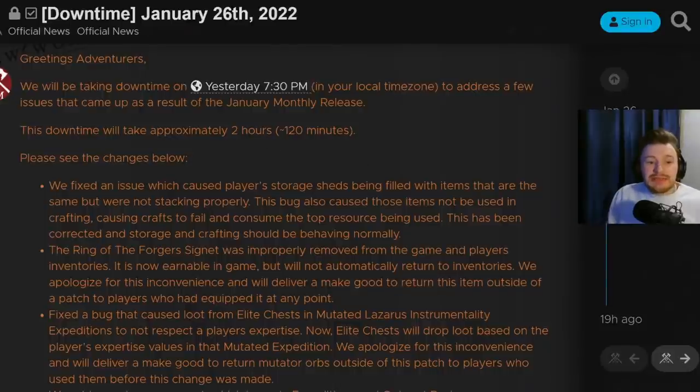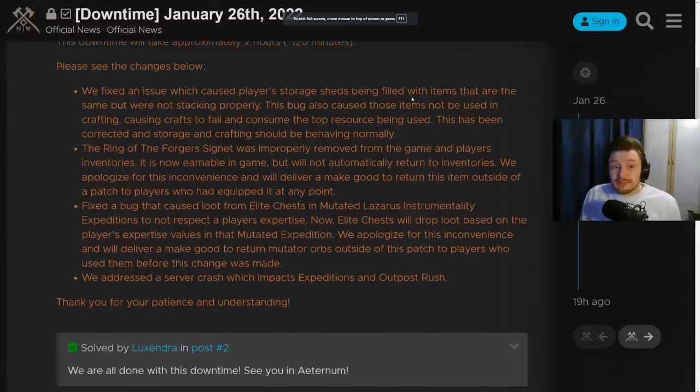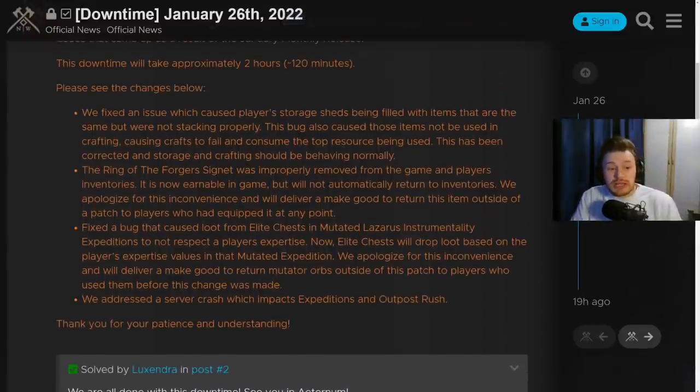Yesterday's patch at 7:30 PM fixed an issue where players' storage sheds were being filled with items that were not stacking properly, which also caused those items not to be used in crafting and consumed top resources. Storage and crafting should now behave normally. The Ring of Forges Signet was improperly removed from the game and player inventories - it is now earnable in game but will not automatically be returned to inventories; they will deliver a make-good to players who had it equipped. They also fixed the bug causing loot from elite chests in mutated Lazarus Instrumentality to not respect a player's expertise - elite chests will now drop loot based on expertise values.